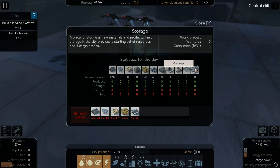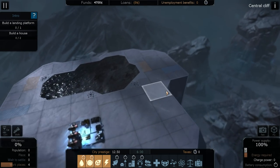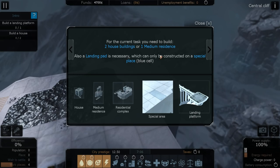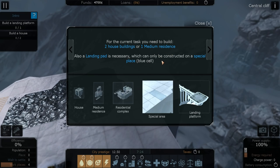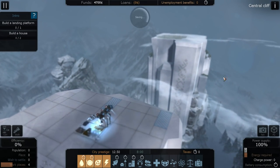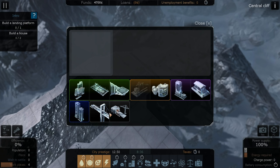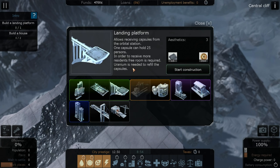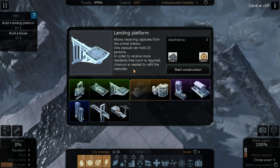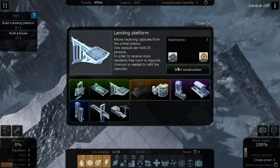The next objective is a landing platform to get more people to move in. It can only be constructed on a special blue cell. The landing platform allows receiving capsules from the orbital station - one capsule holds 25 persons, so you need enough residential space free. Uranium is needed to refill the capsules, so that's something we need uranium for to get more people as well.